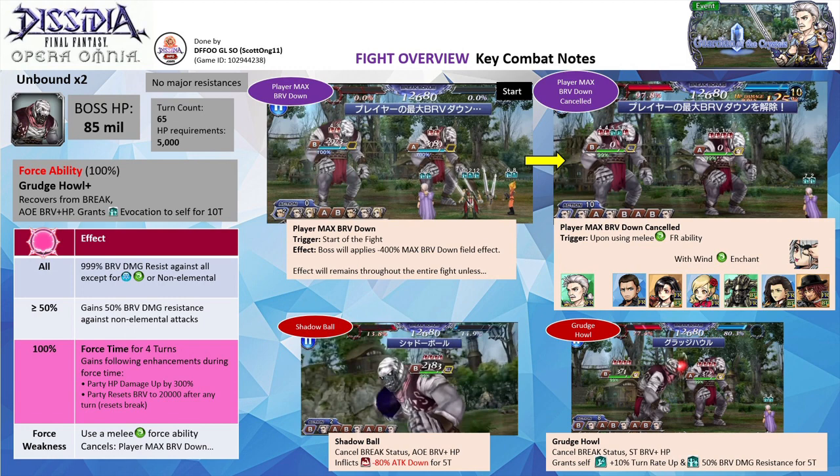To eliminate the effect, you need to deal its force weakness by using a melee wind FR. Other than Dorgan, you can use Kor, Defa, Ursula, Gabranth, Vayne, or Arthin with a wind enchant call. The boss will start off with Shadow Ball before following up with Grudge Howl, rotating between the two abilities. The attacks will hit significantly harder during force time, so make sure you have damage mitigation. Shadow Ball is an AoE ranged brave plus HP attack that inflicts a framed 80% attack down debuff on all allies for 5 turns. Grudge Howl is a single target ranged brave plus HP attack that grants the boss a 10% turn rate up buff and 50% brave damage resistance buff for 5 turns.